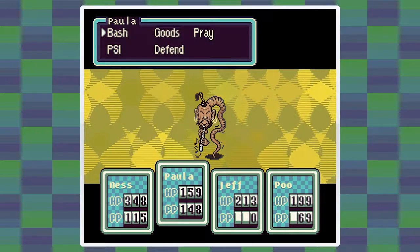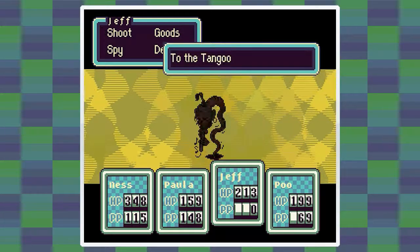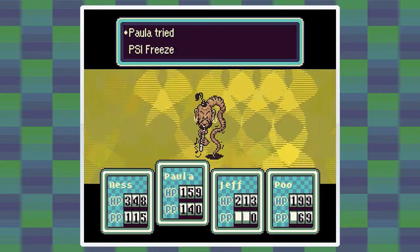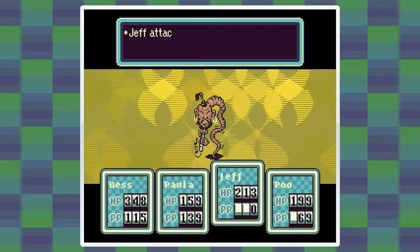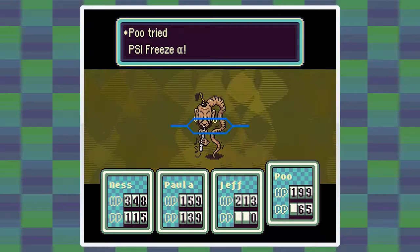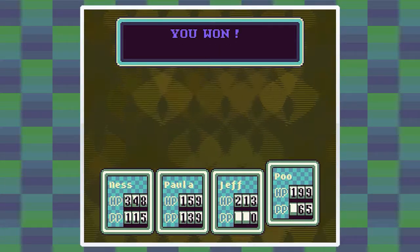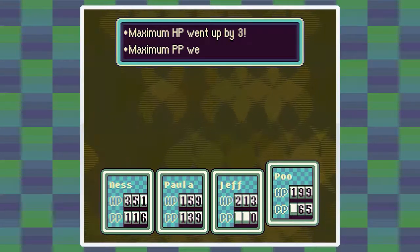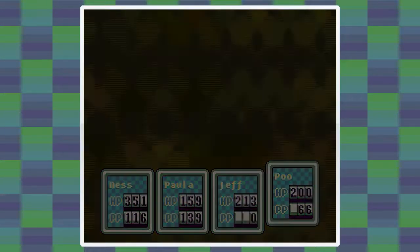I'm gonna go ahead and attack quite hard - we'll shoot and do Freeze Alpha. I'm not sure how strong the enemies in this place are actually. Not too tough. We got through that relatively quickly. Ness is level 45, Poo is level 31. Awesome.